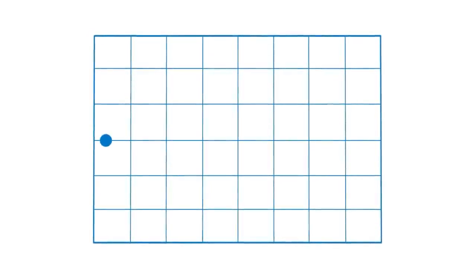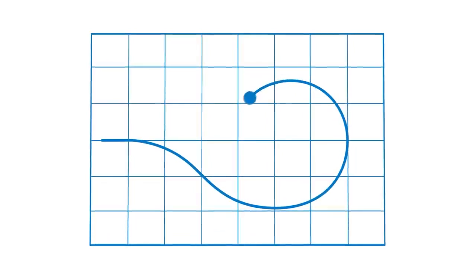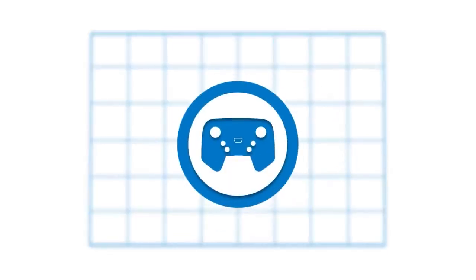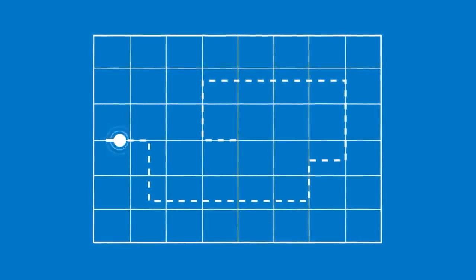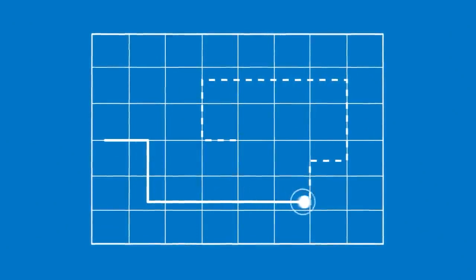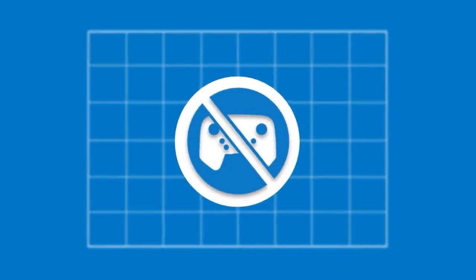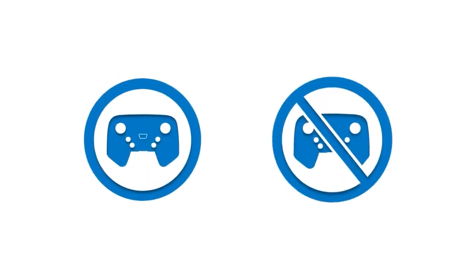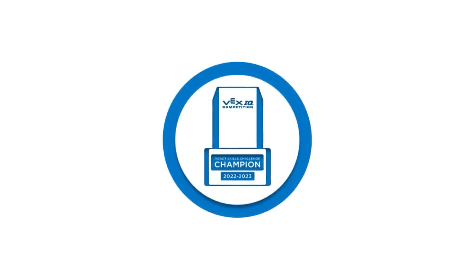Second, each team will have the opportunity to play Driving Skills Challenge matches. In these matches, teams have 60 seconds of driver-controlled time to score as many points as possible. Third, each team will also have the opportunity to play Programming Skills Challenge matches, in which they have 60 seconds of autonomous robot operation to score points — no drivers allowed. The scores from Driving and Programming Skills Challenges will be combined to determine a Robot Skills Challenge champion.